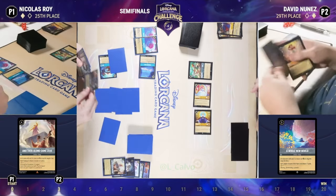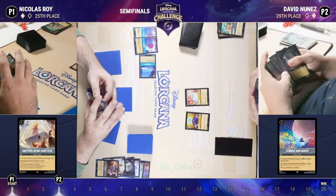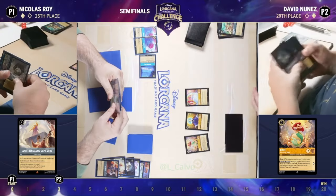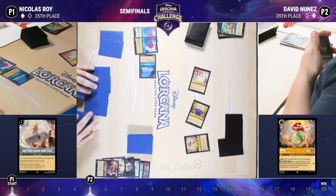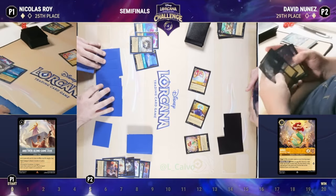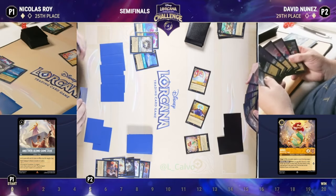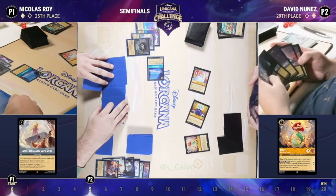Along Came Zeus here, throwing that Thunderbolt at the queen and then taking out Robin Hood. That Robin Hood, and then the big Robin Hood that can come in as a shift character — we have not yet seen David play that big Robin Hood because Nicholas knows he has it in hand. Every time that little Robin Hood comes out, Nicholas won't let it stay on the board. And we have Ariel singing here: she says, look at these songs, aren't they neat? Adding more songs to hand. Then questing with Queen and Cinderella — two one-cost characters staying on the board, just questing a couple lore each turn. Sometimes those little micro lore gains are what wins the game in the end.